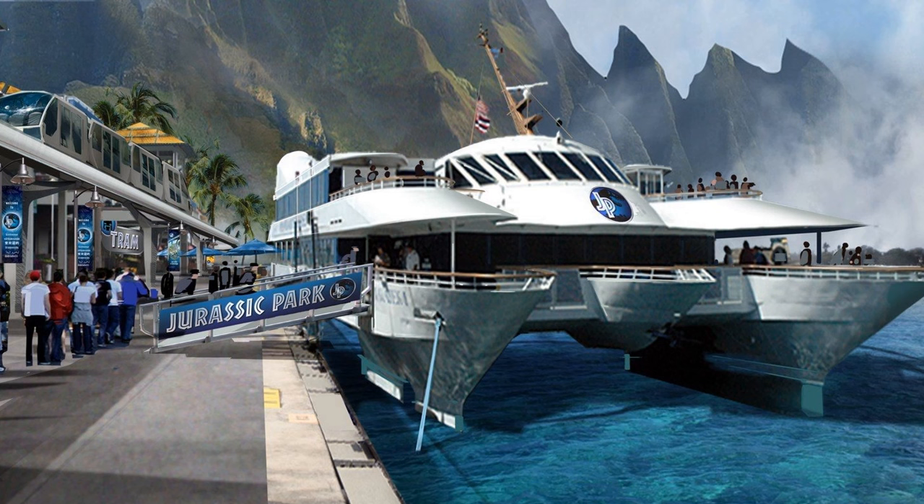Another arrival station could be the ferry. Having access to a full Isla Nublar map with a section on the ocean — given that there were two or three docks on Isla Nublar at the time of Jurassic World — you'd be able to have an arrival point where a ferry comes in from the ocean and delivers guests to the island. That would be a really cool feature to properly recreate Jurassic World.